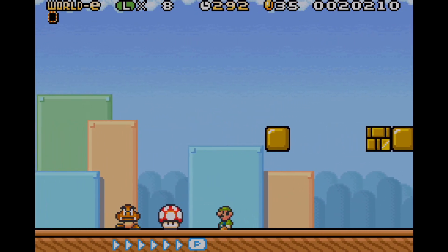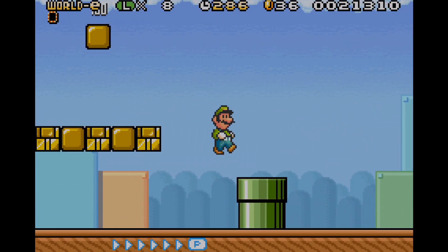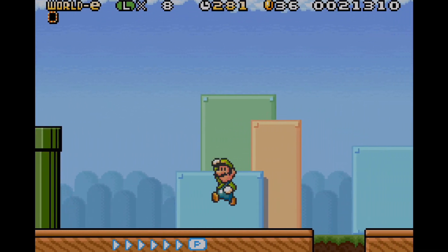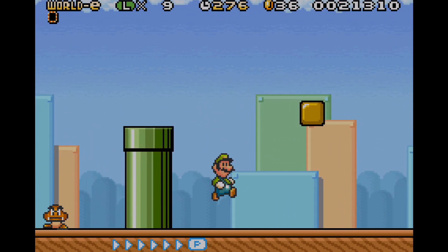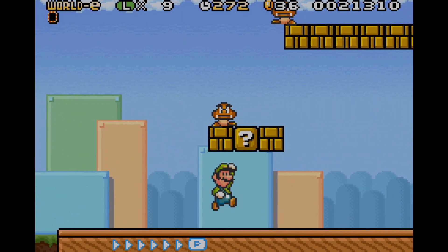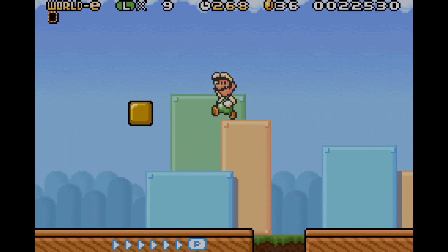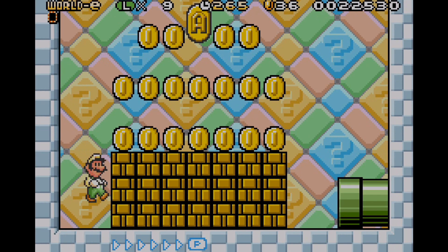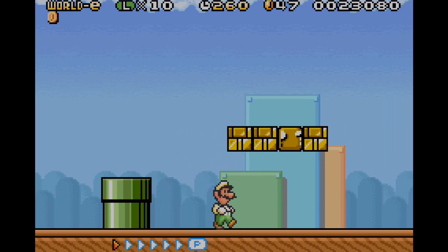Luigi's moveset is actually quite different compared to the regular Super Mario Bros. 3 game. Luigi can jump higher, and on top of that he has slippery traction, which kind of throws him off a little bit. Mighty is used to the normal gameplay style where Mario and Luigi played exactly the same as each other during the regular Super Mario Bros. 3 game, but it takes a while to get used to.